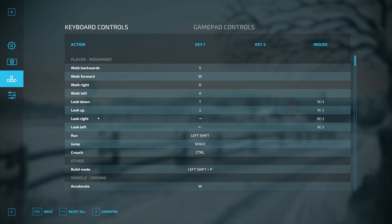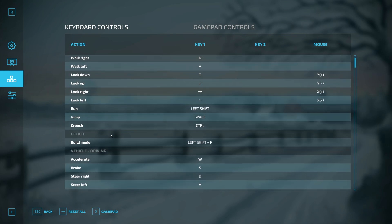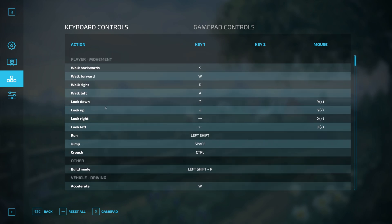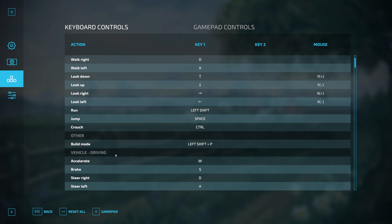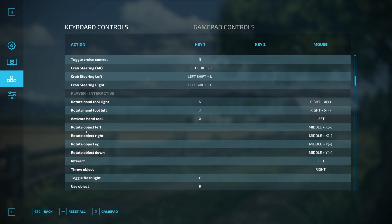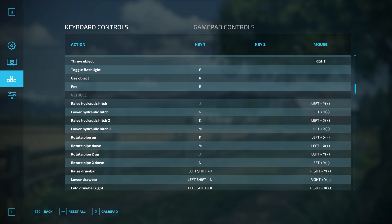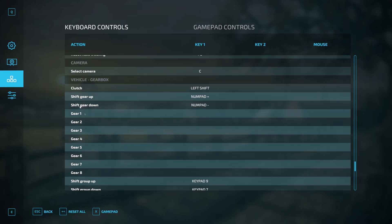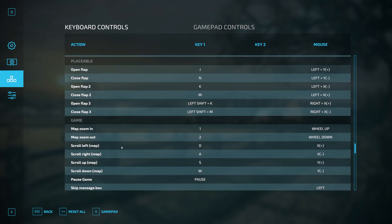The Keyboard Controls section has been revamped for FS22 and Giants have done a particularly good job. Every single key binding now has a category, which is fantastic. If you're looking to adjust, for example, how you look around inside or outside a tractor, you can find it very easily. Outside a vehicle you'd look under 'Player Movement'; inside a vehicle, scroll down to 'Vehicle Driving'. If you want to adjust gearbox settings, scroll all the way down to 'Vehicle Gearbox' — they've made it very easy.